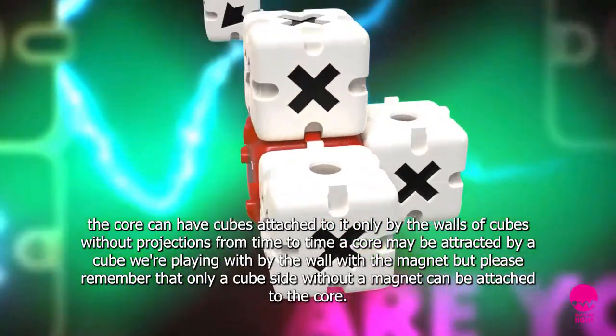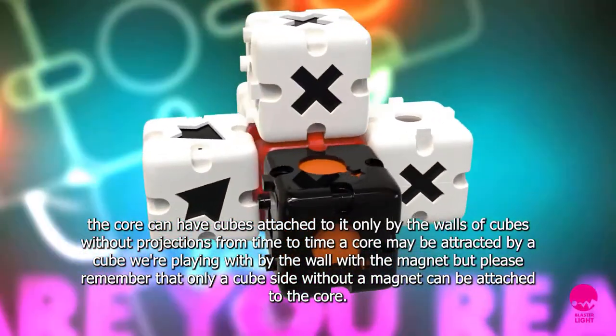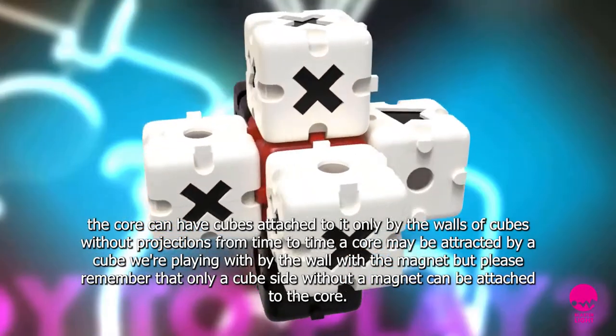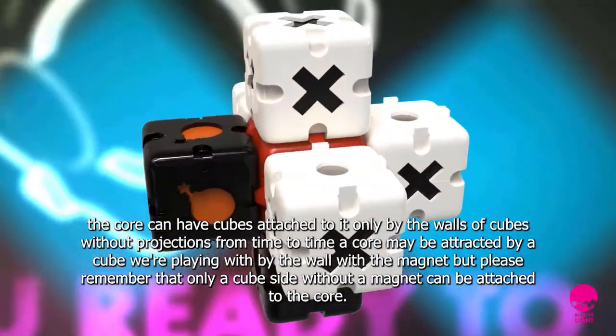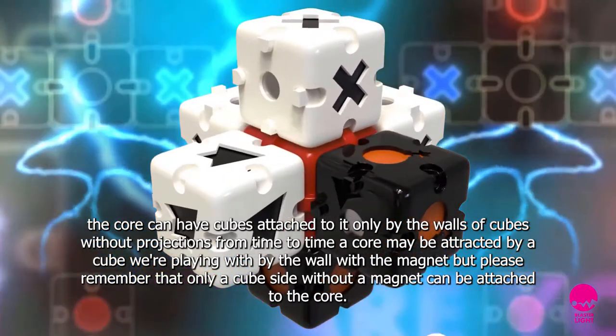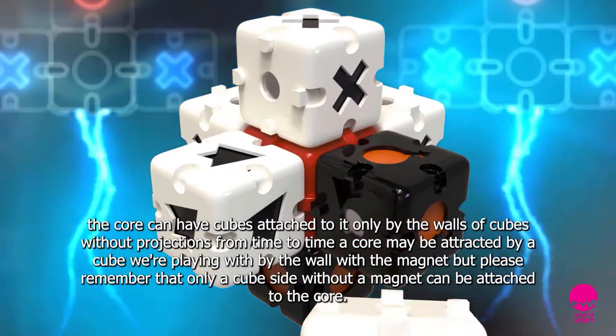The core can have cubes attached to it only by the walls of cubes without projections. From time to time it may be attracted by a cube we are playing with by the wall with the magnet, but please remember that only a cube side without a magnet can be attached to the core.